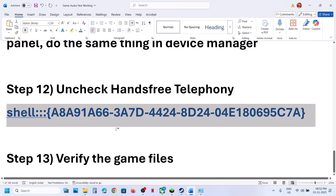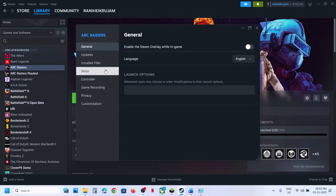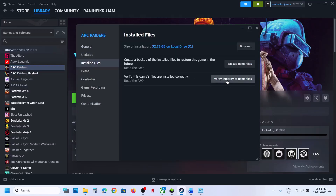The next step is to verify the game files. Right-click the game in Steam, select Properties, go to the Local Files tab, and click Verify Integrity of Game Files. Once the verification is 100% complete, launch the game and check.